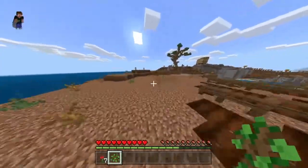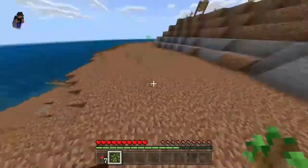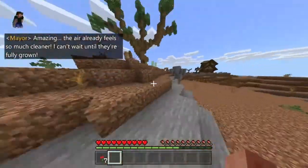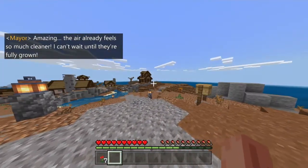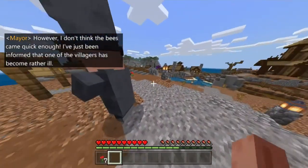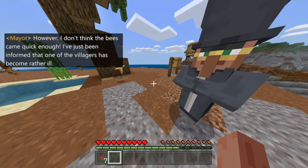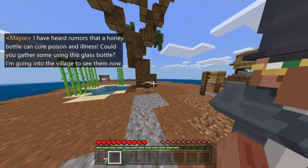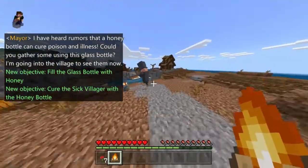Oh wait, I'm over here. Whoops — I had to step on your crops. Amazing! The air already feels so much cleaner! I can't wait until they're fully grown. However, I don't think the bees came quick enough — I've just been informed that one of the villagers has become rather ill. I've heard rumours that a honey bottle can cure poison and illness. Could you gather some using this glass bottle? I'm going into the village to see them now.